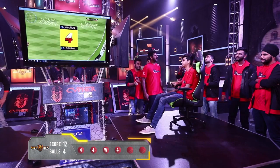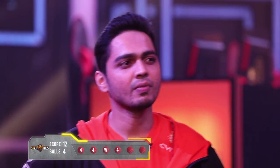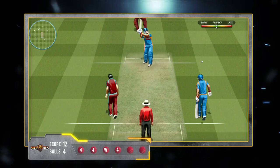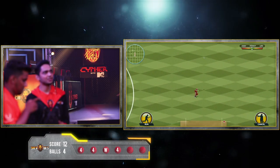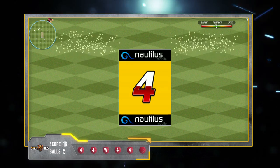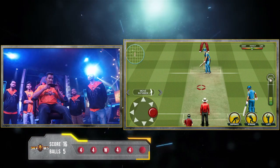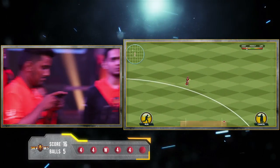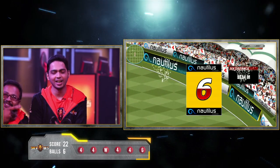Four balls, 12 runs. And the second last ball towards the boundary — it's a 4. Last ball of the over, he waxed towards the boundary, it's going for a 6. Nice.